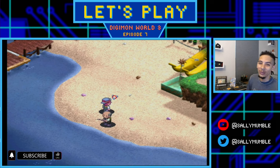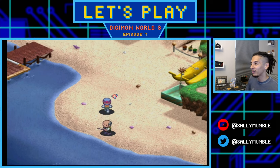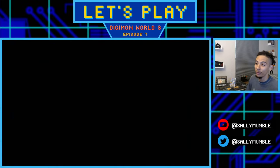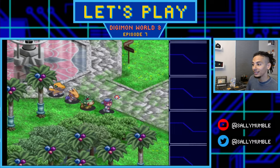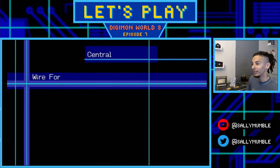Welcome back to our Digimon World 3 let's play, episode 7. We got a little sidetracked in episode 6, but we did activate the fishing rod side quest that we'll complete now. We found the kicking boots last episode and lost a card game. We're heading back to Divermon's Lake. We need three components: a bamboo spear from the smith shop in Asuka City, a hook from Divermon, and fishing line we'll find later.